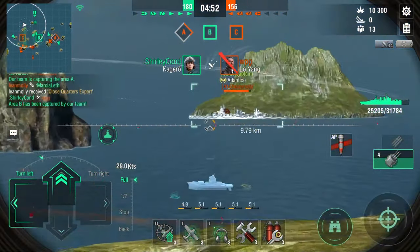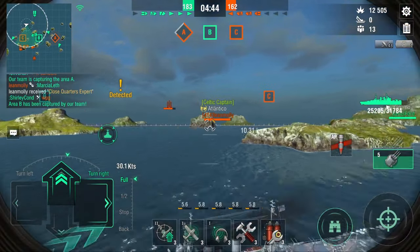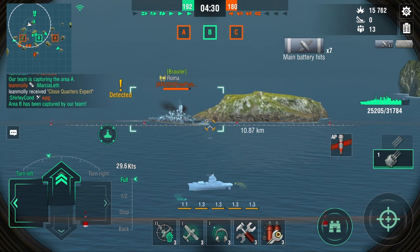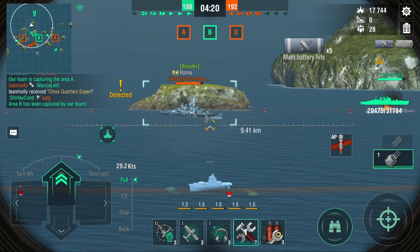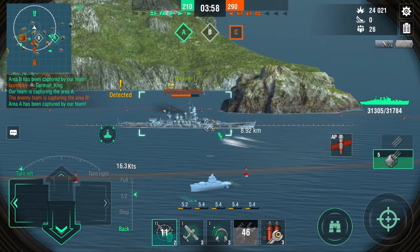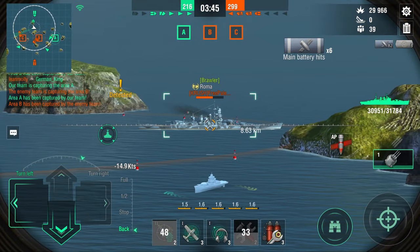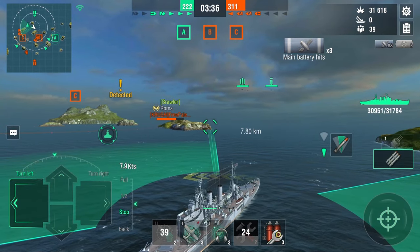We're going to try to farm some damage off the Atlantico, but it's going to take a while — even shooting the stern, we do very little damage. Let's see how we do on the Roma — though this is a bad position being broadside to both of them. I'll preemptively heal. Torpedoes out toward the Roma, though I'm not sure they'll hit. We're not doing that much damage overall — I feel like this ship is meant to hunt cruisers, not battleships.